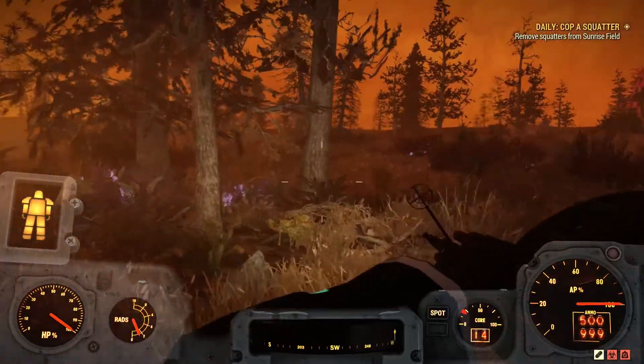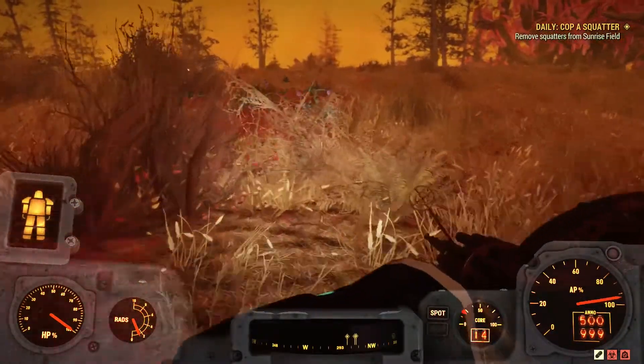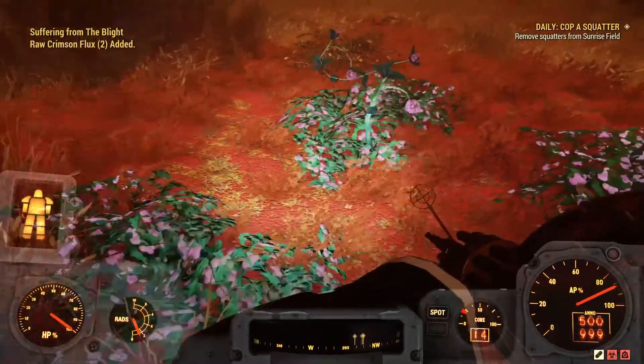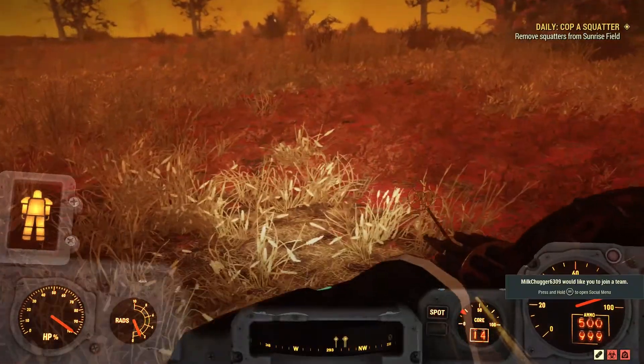Before we start farming, I forgot to mention: make sure that you have the Green Thumper perk equipped, as it doubles the amount of Flux you can get per run. Also, make sure that you do this while in power armor, or have a decent amount of Rad-X in your inventory, as you'll receive a lot of radiation in nuclear zones.